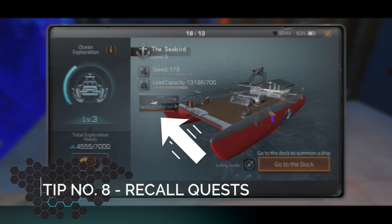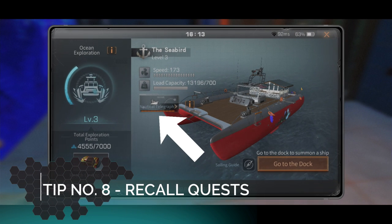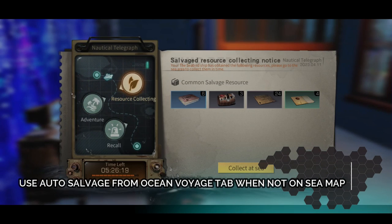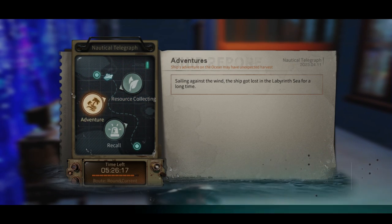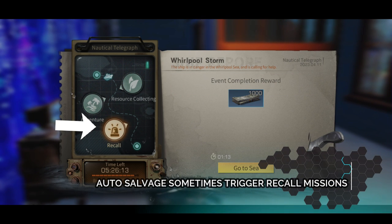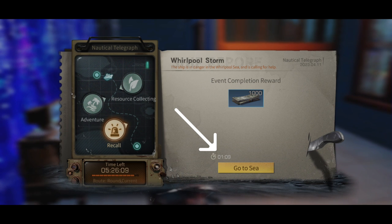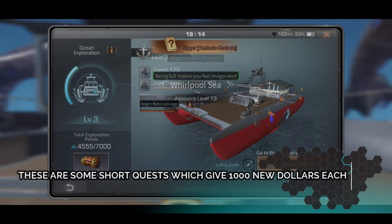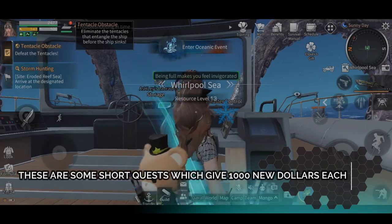Tip number eight: Recall Quests. When you are not on the sea map, you can always turn on auto salvage from the Ocean Voyage tab. Sometimes you get some recall missions to play — just click 'Go to the Sea.' These are very short missions; once you've finished they give you 1,000 New Dollars each. You can also find them randomly on the sea map.